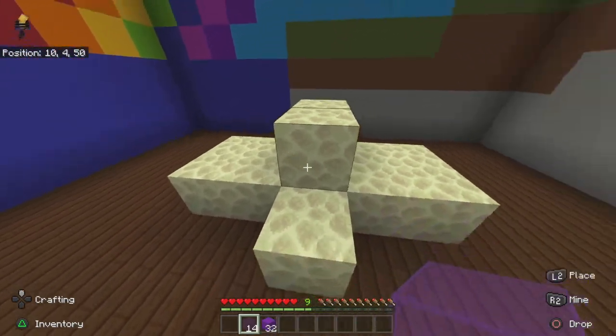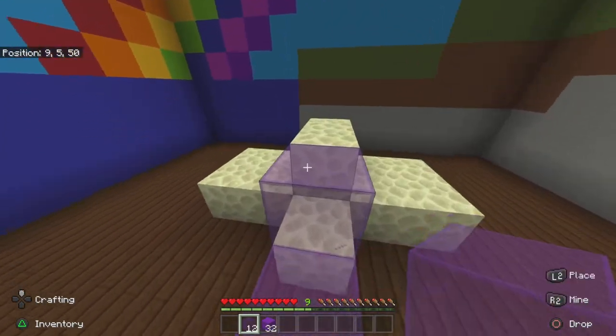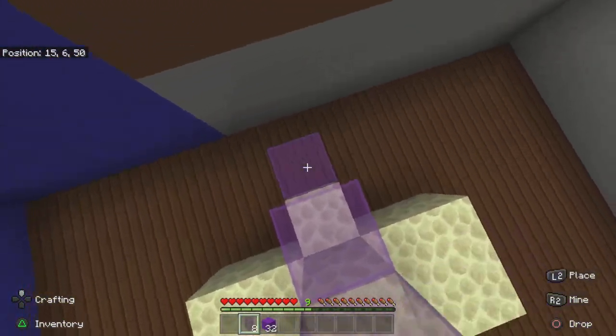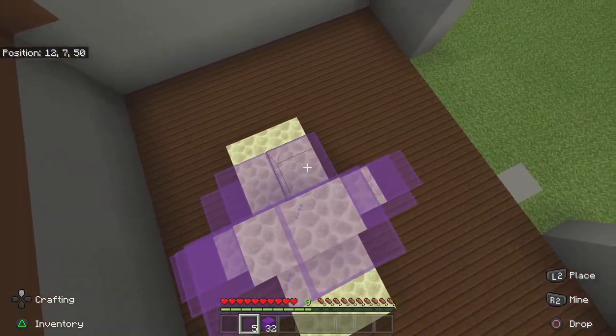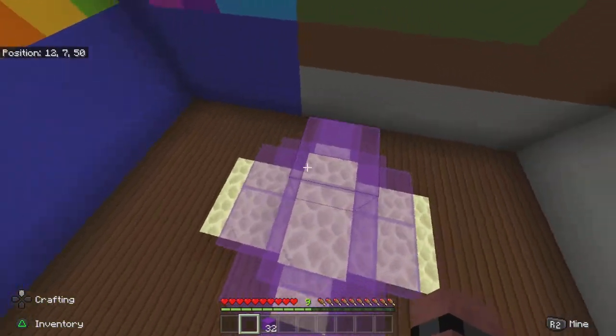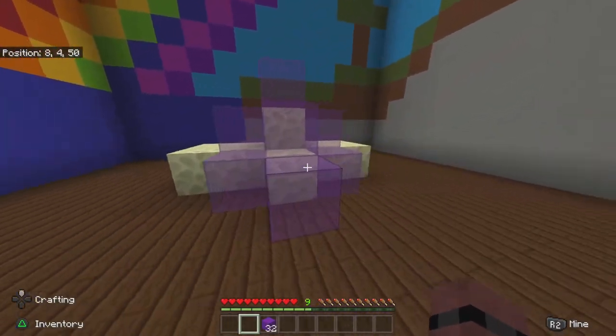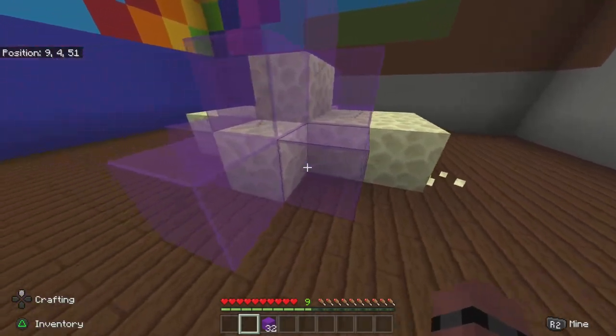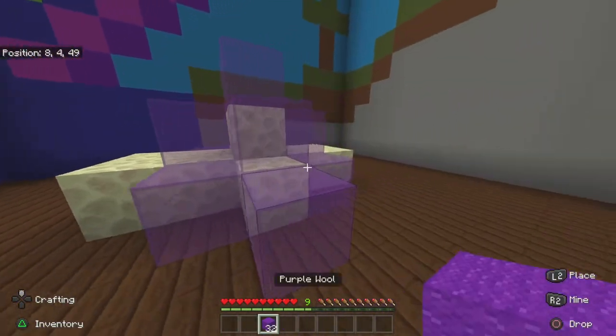We're going to place the glass just like this — not on the sides where the end stone is, but where the bed is, like I'm doing right here. You want to place glass all around where your bed is, leaving the end stone on the sides.